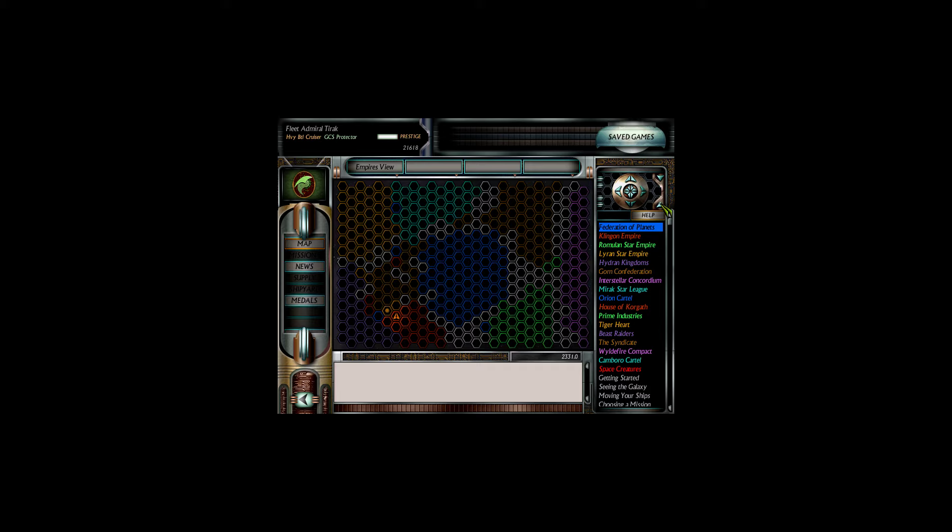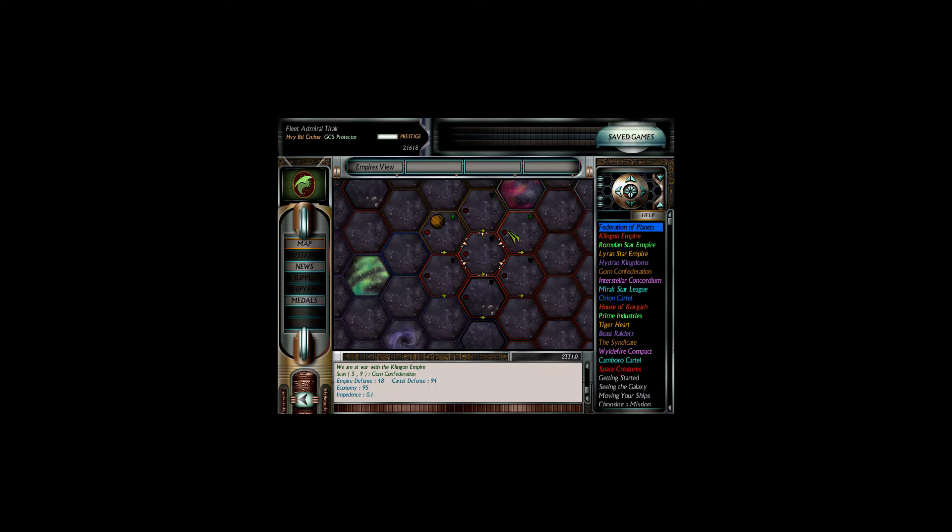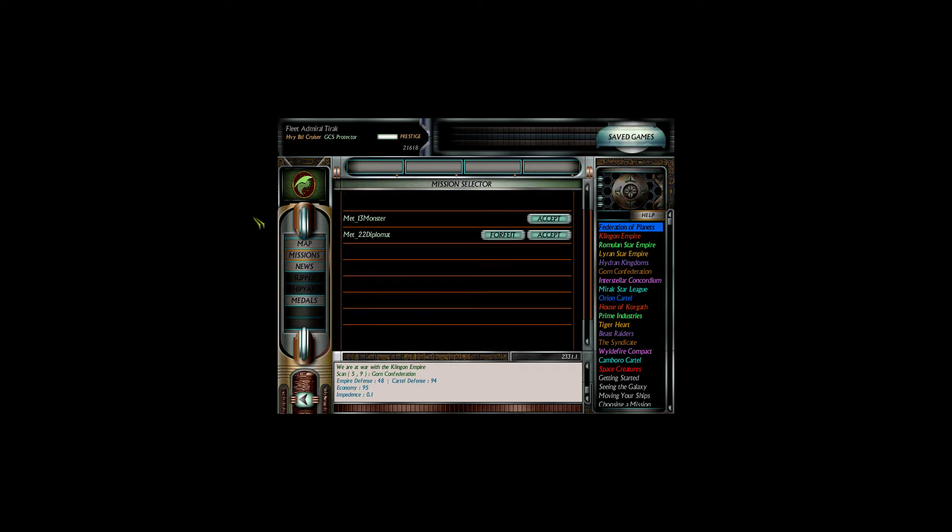Welcome back to another episode of Starfleet Command, where I'm Press Plus, and I'm Fleet Admiral Terrick in the Battlecruiser Jesus Protector, continuing our campaign against the Klingon Star Empire. We've blasted our way through quite a bit of it, but I fear there may be a planet up here — which is a bit of a problem, because if the Klingons maintain a planet up top, it makes Qonos a little more at risk. We're heading up top today to see if we can annihilate that, and along the way we're going to go blow up a monster.